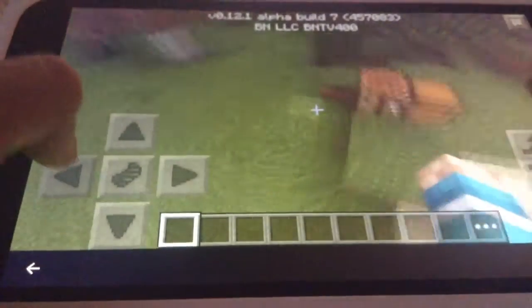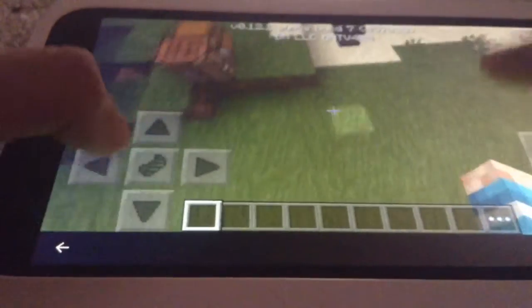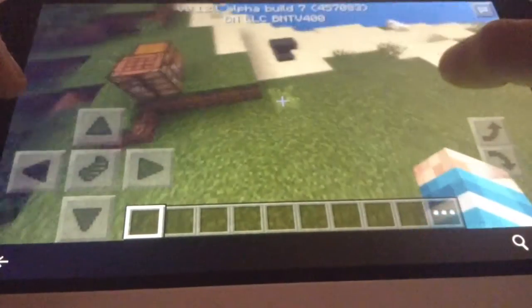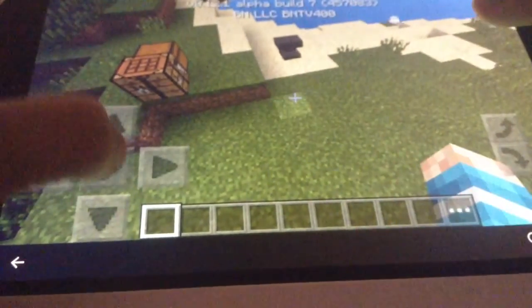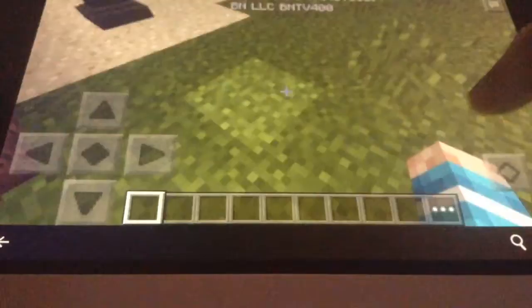Welcome to another beta testing video. Today I'm showing you guys a glitch. After switching from survival to creative, you actually have nothing in your bars.